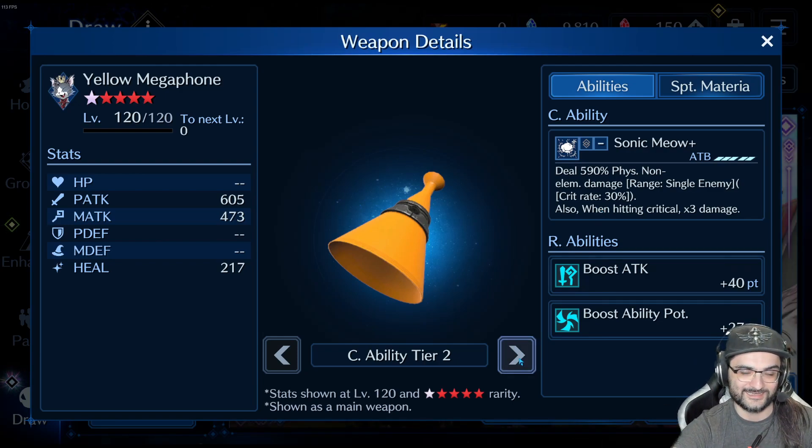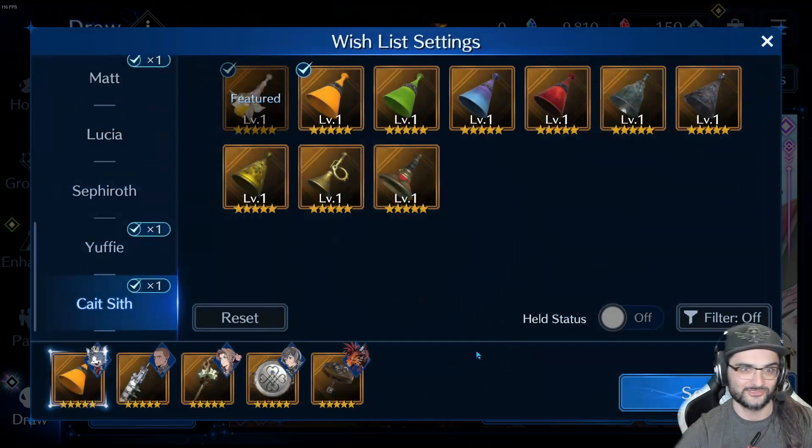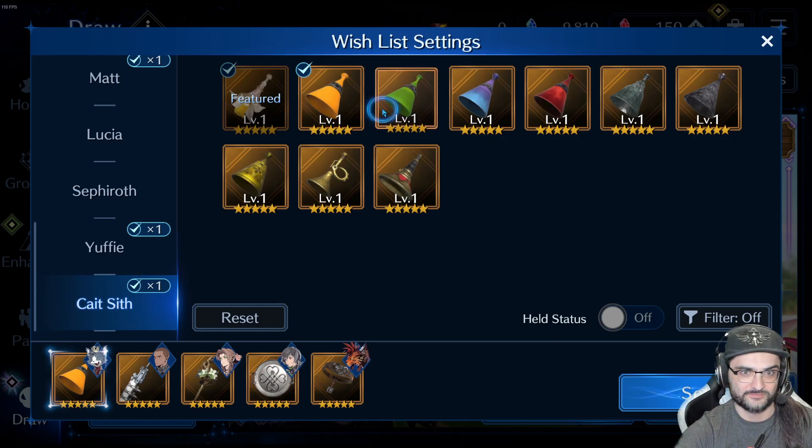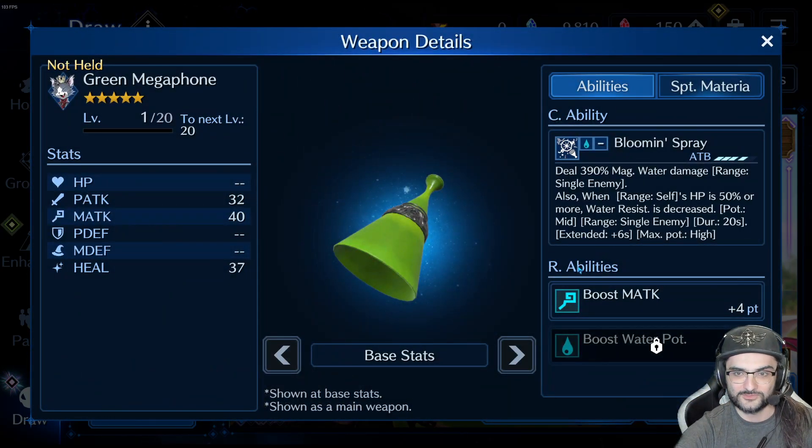And when you combine it with that costume, your crit's going to do more damage. Which is kind of sick. But like I said, it's going to be based on luck, and a lot of people might not like that. I personally don't like it. But if you want to roll the dice with Cait Sith, this is probably what a lot of his build is going to look like.